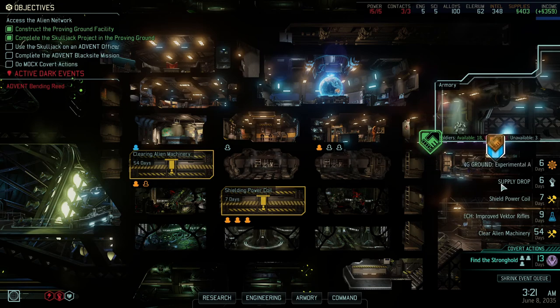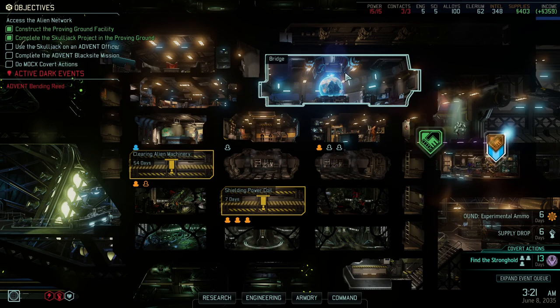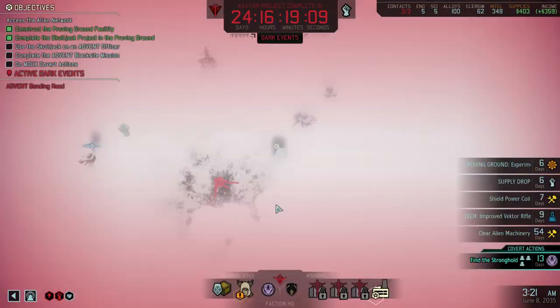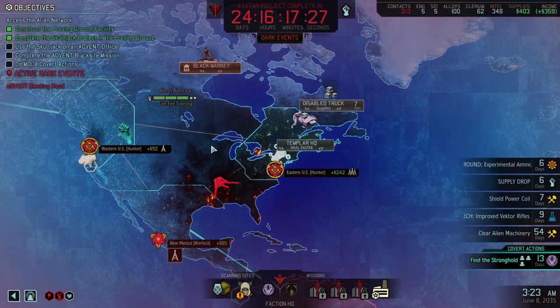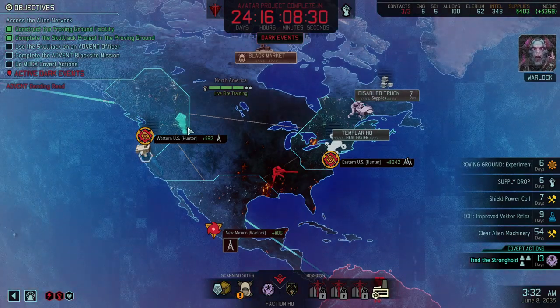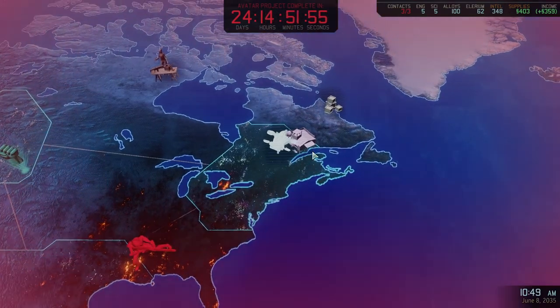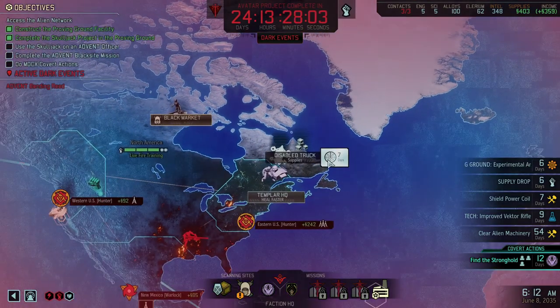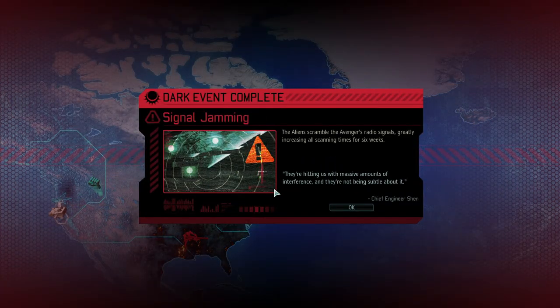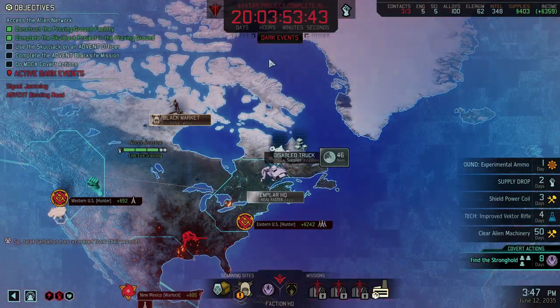Let's check the event queue: Proving Ground in six days, Supply Drop in six days, Shield Power Coil in seven days, Improved Vector Rifles in nine days, and we're cleaning the alien machinery. A Dark Event completes - signal jamming, so it'll take longer to scan, which kind of sucks since time is of the essence.